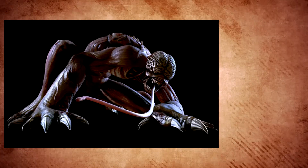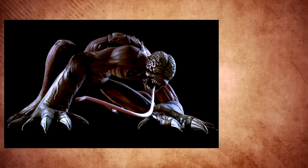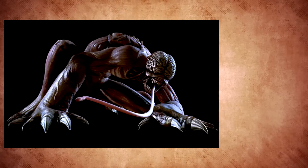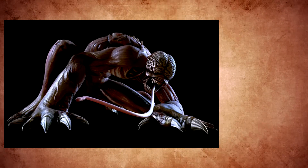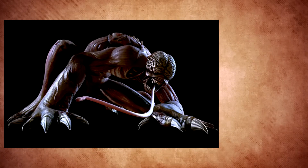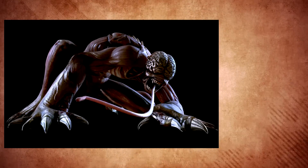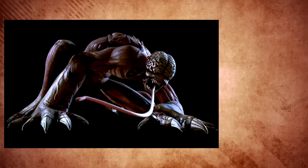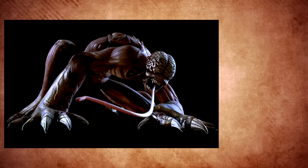Lickers have lost the use of their eyes entirely and cannot track prey by sight. Their developed hearing, however, more than compensates for the loss. Upon detecting potential prey, it will attack full force with teeth, tongue and claws, often alerting others of its kind in the vicinity as well.